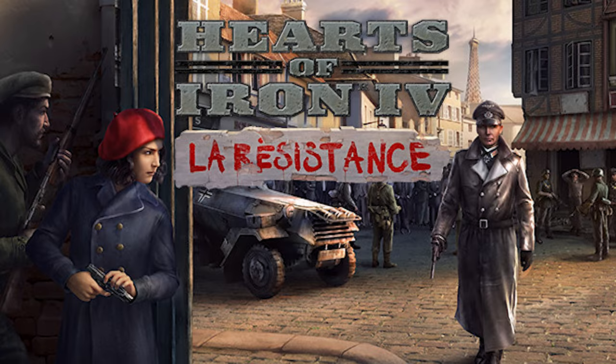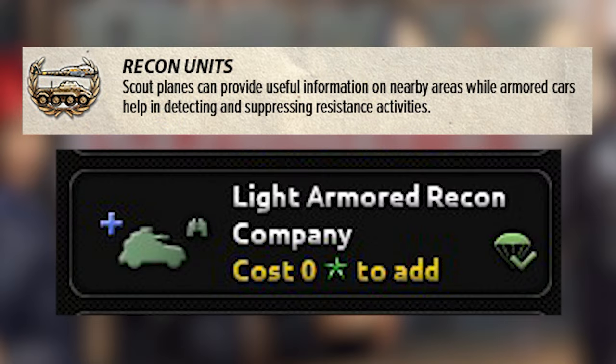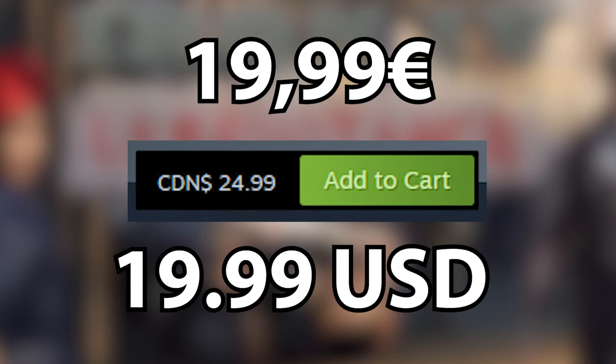La Resistance adds focuses for France, Spain, and Portugal, the espionage system, and recon units. It has a mixed review of 49% and is $24.99.